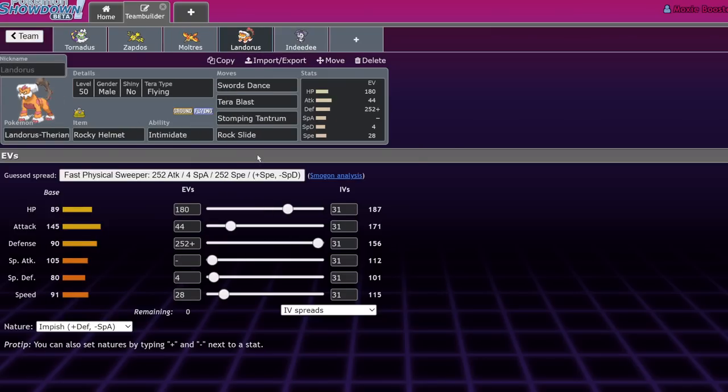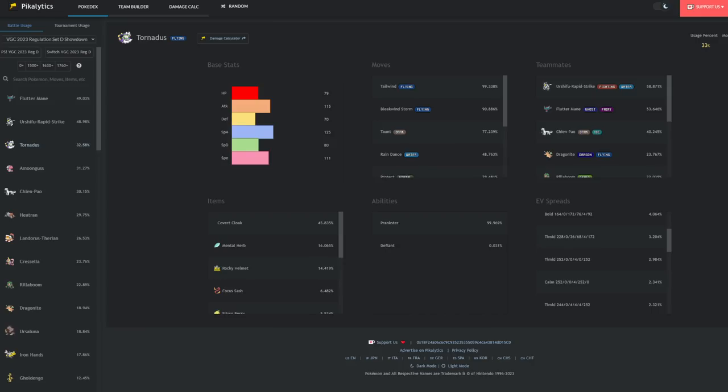Next up is Landorus-Therian. This is a set I've been toying around with. Landorus-T is really, really good. It did get nerfed a lot by the fact that the Clear Amulet exists now, and we have Chien-Pao and Urshifu in the game — there's a lot of Pokemon that don't care about Intimidate. It's still really scary as an Intimidator and is really bulky. In Series 10 VGC 2021, one of the most common sets was a defensive special attacker set to deal with Zacian. I've dropped the special attacking version, but I do like the option of Earth Power. I'm currently running a Rocky Helmet Bulky Swords Dance Terra Blast Tera Flying Landorus-Therian.